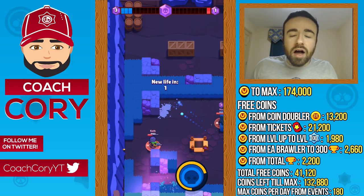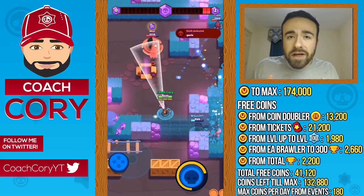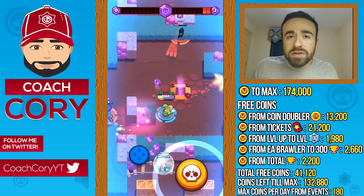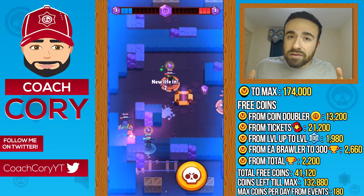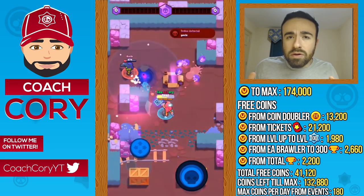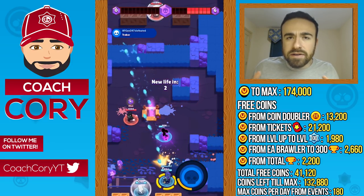After accounting for those free coins, you still need about 130,000 coins worth — or roughly 1,300 boxes — to open. If you're a free-to-play player, you'll open those boxes through coins earned from daily events. If you maximize your daily event coins, you can get 180 coins per day. I'm basing all the time estimates on that 180-coin-per-day maximum, as I think it's the fairest baseline.